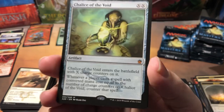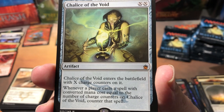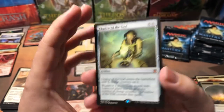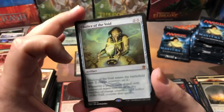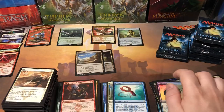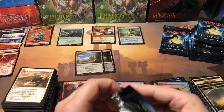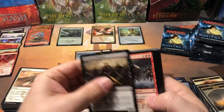If you're unfamiliar with Chalice of the Void - it's double X. Chalice of the Void enters the battlefield with X charge counters on it. Whenever a player casts a spell with converted mana cost equal to the number of charge counters on Chalice of the Void, counter that spell. So it's just like a repeating counterspell for whatever card their deck requires to win - you cast this for that much and they can't play it anymore. We're gonna throw that right into its sleeve right away to keep it nice and safe. A little over halfway through the box and we finally pulled a big hit.